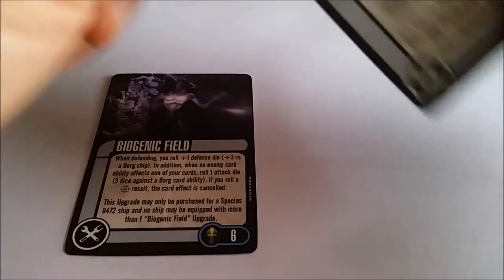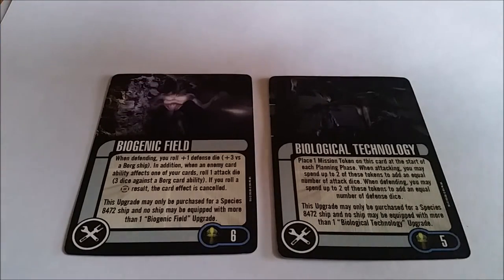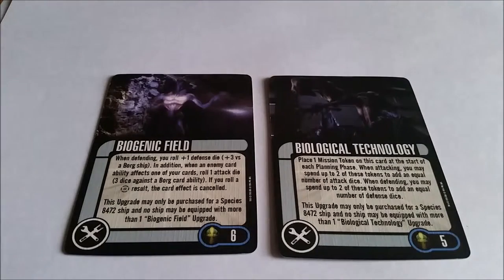On to your tech options — you've got 4, so we're going to look at these in pairs. Starting with Biogenic Field and Biological Technology. Biogenic Field: when defending, you roll 1 more defense die — 3 dice versus a Borg ship. In addition, when an enemy card ability affects one of your cards, roll 1 attack die (3 against the Borg), and if you roll a battle station result, the card effect is cancelled. This is a beast of a card — you're getting an extra defense die, you're getting 3 against the Borg, and you can cancel enemy card effects. It's only for 8472, you can only have one per ship, and I absolutely see why. It's not a discard — an absolute killer for 6 points. You've got to have this on your ship.